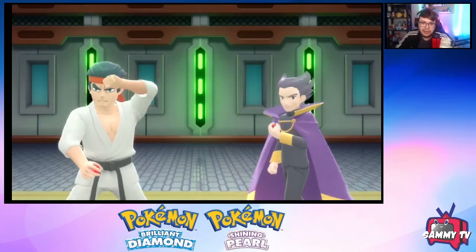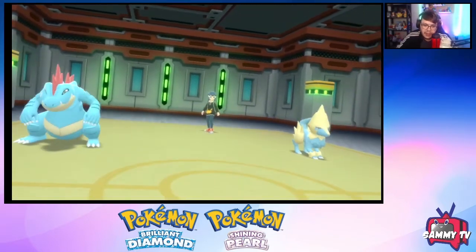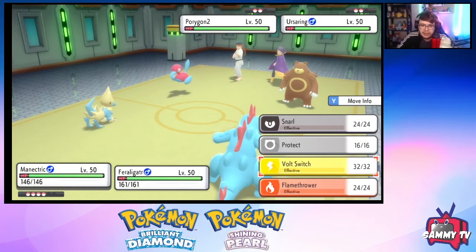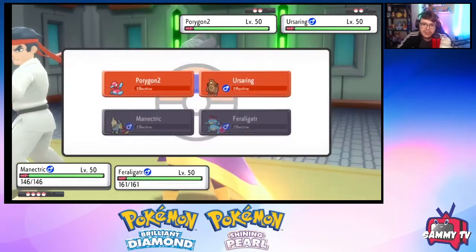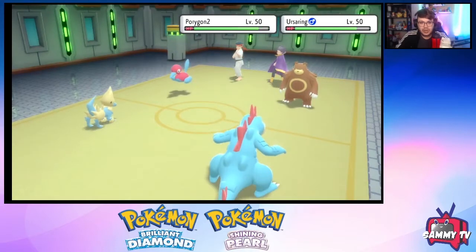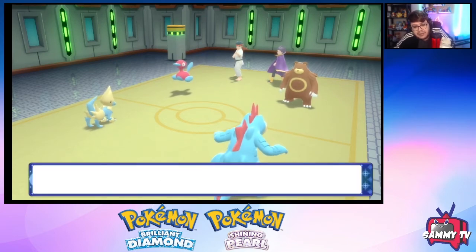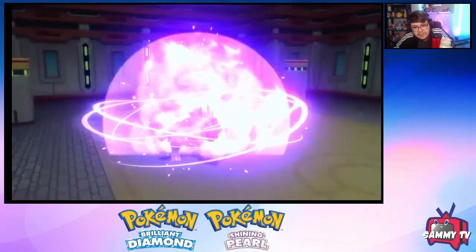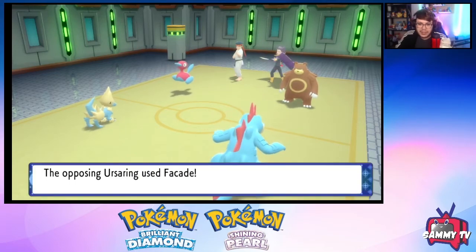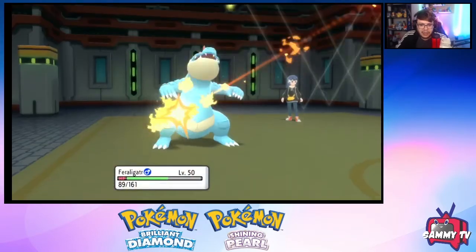Okay, it's an Ursaring and a Porygon2 — interesting. There are potential Thunderbolts from Porygon2 to consider, as well as elemental punches from Ursaring. In this position I think we're pretty comfortable just Snarling with Manectric and Dragon Dancing with Feraligatr. Good damage from the Snarl — that's sizable from Manectric. We get the Dragon Dance off. There's a powerful Facade — oh, is that a Flame Orb? They're doubling down on Feraligatr.